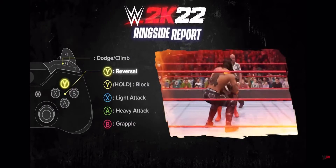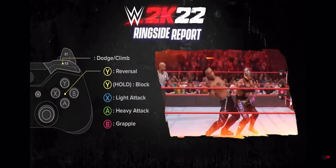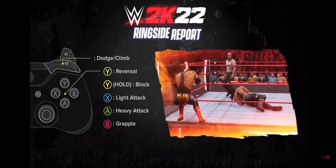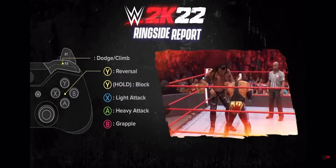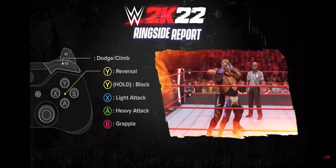Everything else is countered with a reversal. So knowing what kind of attack you expect your opponent to perform can already prime you to know how you want to counter it — there's already a mind game at that level. Then you have blocking, which is all new. If you hold down the reversal button, you enter a blocking stance, and that lets you withstand light, heavy, and running attacks. Then you can counterattack faster than your opponent can after blocking.